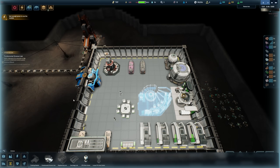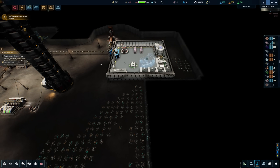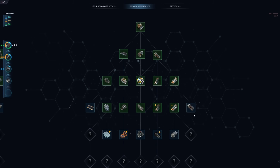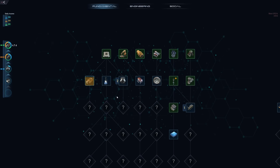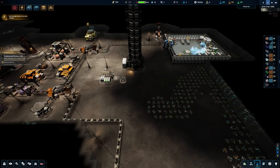We need to get the fundamental science lab placed because that's going to get more science and research going for us. With that we can start getting some fundamental research done. Solar panel upgraded with the new silicon alloy increases solar panel efficiency by 15%. We also need the large battery — that's being researched right now and it's almost done, which might help our power quite a bit.